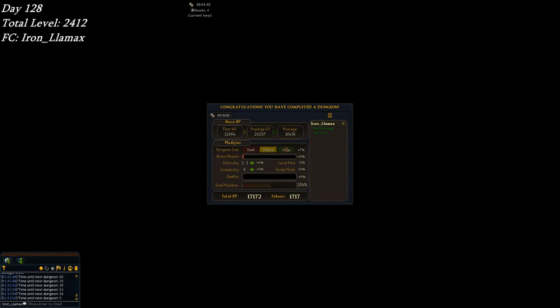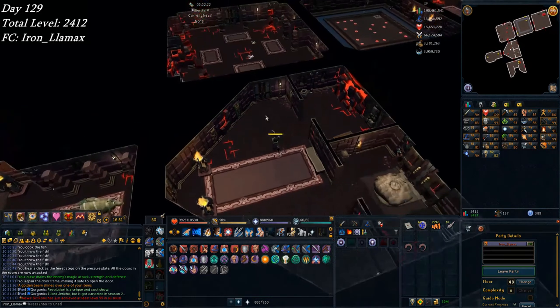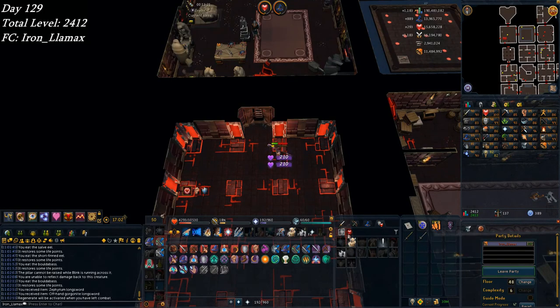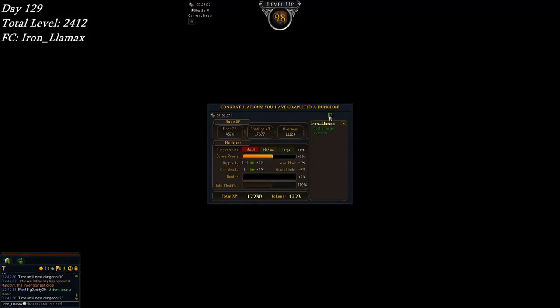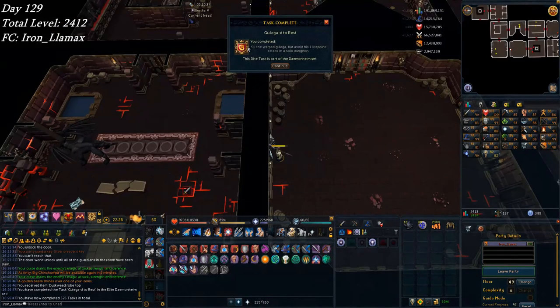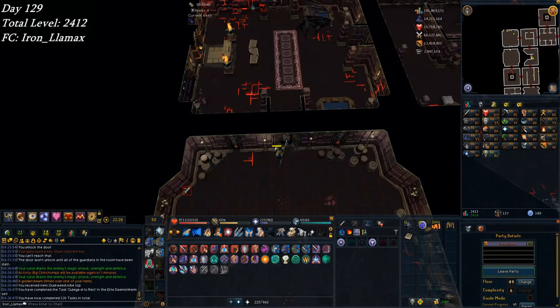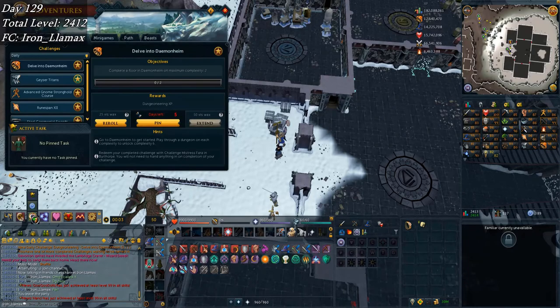Starting on day 129 - just got the Emin Thok letter part nine, interesting rare drop in dungeoneering. Second time fighting Blink, and because I used a kite shield to resonance I did it deathless - pretty proud of that. And there's 98 dungeoneering, really getting on up there - 1.2 million XP left to go. And here's a fun elite task: killed a warped galega for the first time ever.